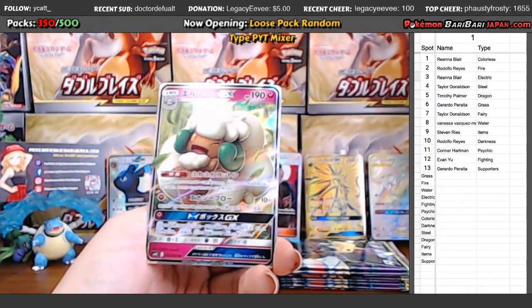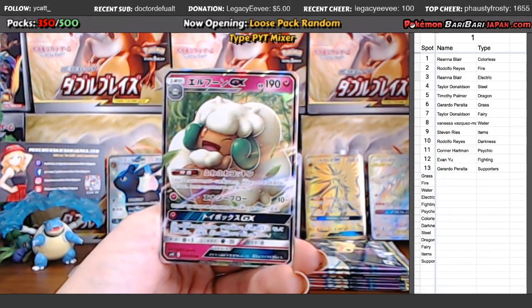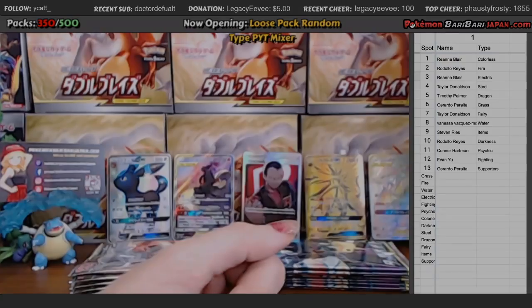Oh my gosh, another Whimsicott! Another Whimsicott going to Fairy, Fairy going to Taylor. It'd be nice to get something else for Fairy this time, though.